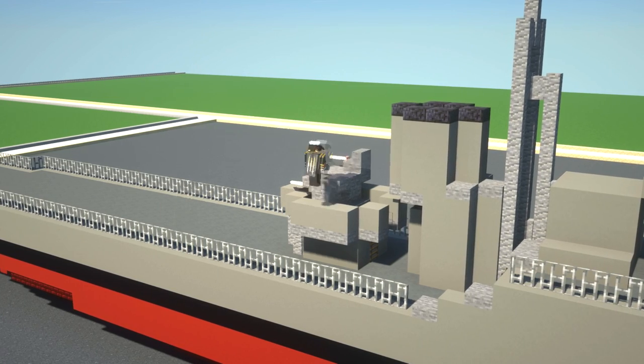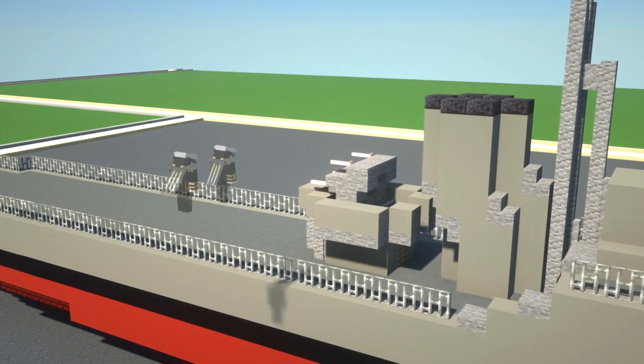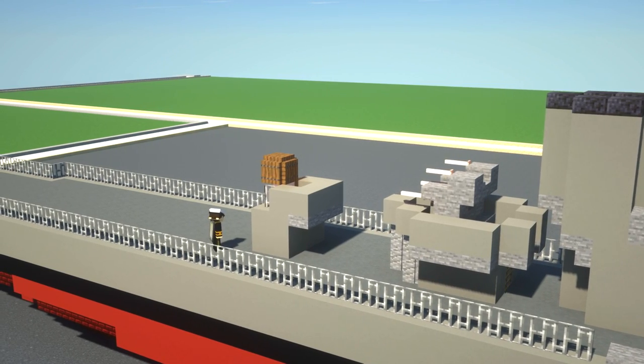Right behind the smokestack we actually have an anti-aircraft gun. I also ended up taking this design and putting it on the HMS Unicorn — this is actually where I ended up making it. I was pretty happy with that anti-aircraft gun design; it looked pretty good.